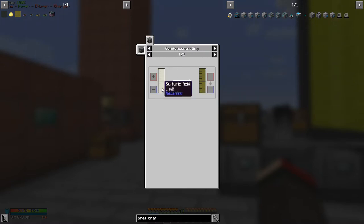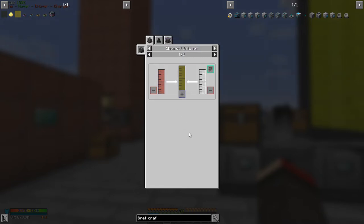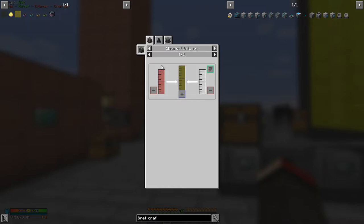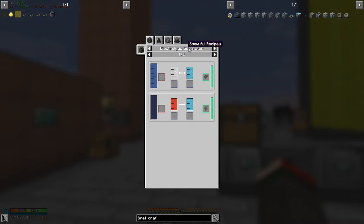So really the only way to do it is the chemical infuser. Water vapor is simple — it's made by deconcentrating water. What we need is sulfur trioxide. Sulfur trioxide is made from oxygen plus sulfur dioxide. Oxygen is made using the electrolytic separator from water, which separates it into hydrogen and oxygen.